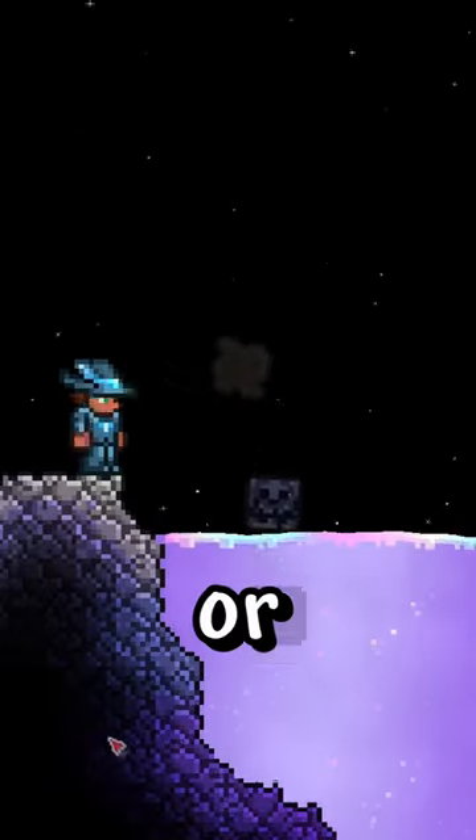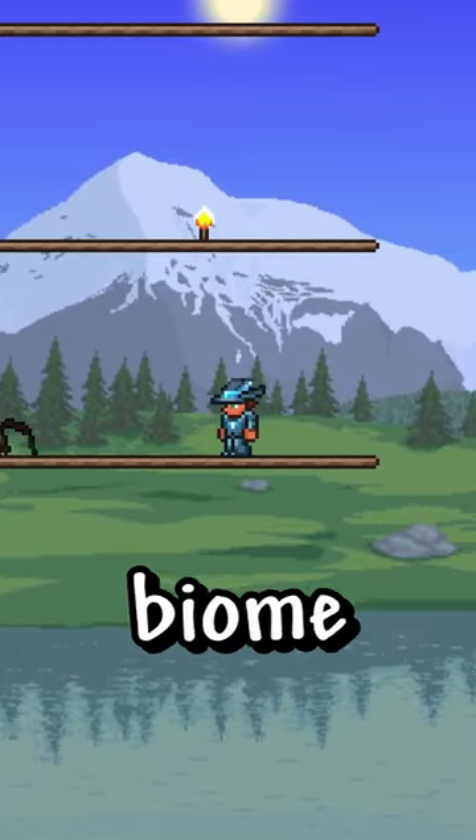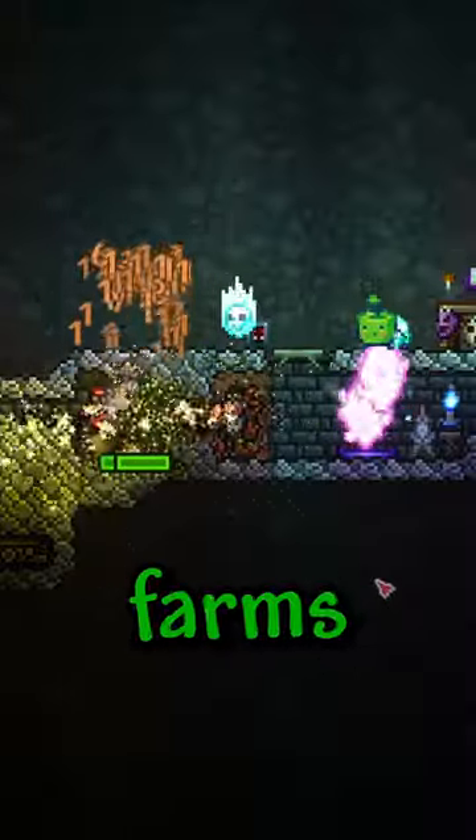If you throw in lizard, dungeon, spider, or sand background walls, you'll get the dangerous variant of those walls, which allows enemies of that biome to spawn at them regardless of the biome you're in. This can make for some really cool mob farms.